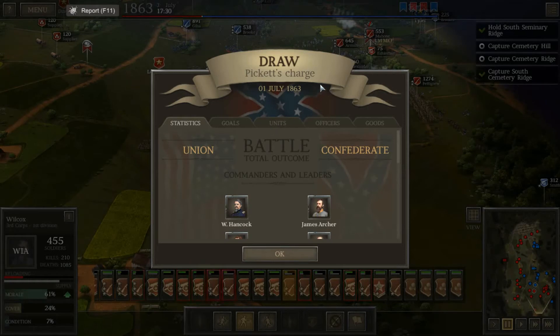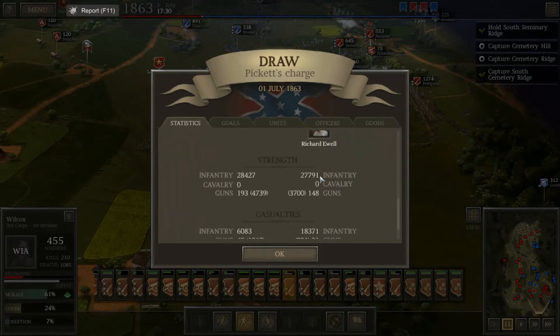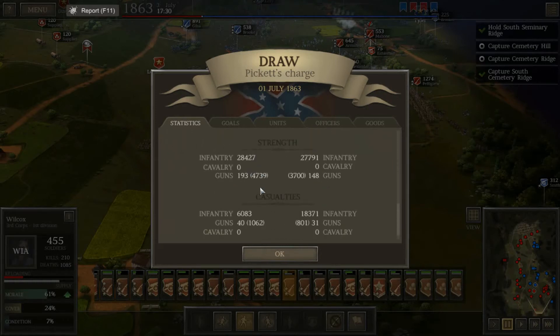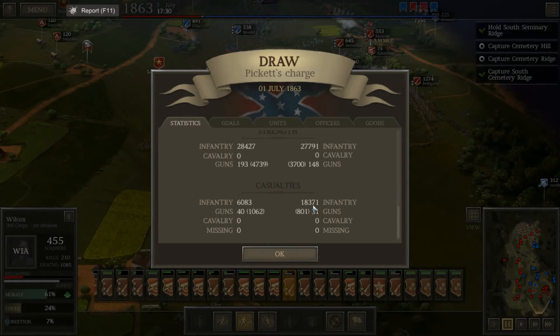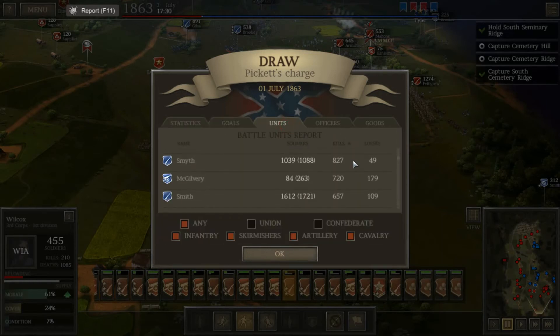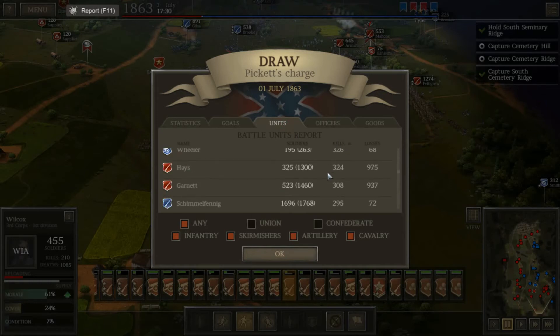Finish — and it's a draw! Holy shit! I'm surprised. I think because we took the south, we got a draw. I'm not tooting my own horn because at the end of the day, this is a game. And the real Pickett's Charge, even with me in command, even if we got a draw initially, it would not have been a draw — it would have ended in a defeat. Let's look at the casualties: 18,371 dead on our side. 6,083 dead on the Union side. Even if it was a victory, it would be a Pyrrhic victory that would hurt us later on.